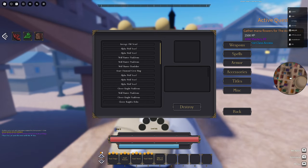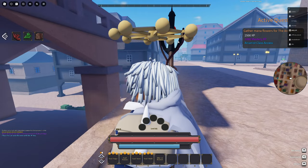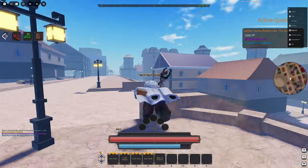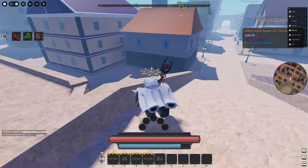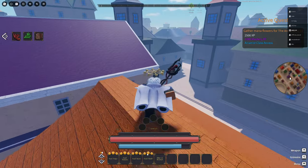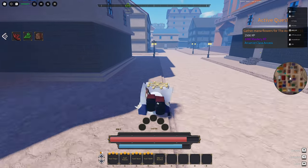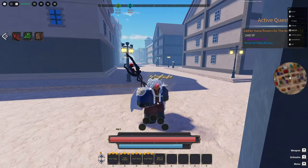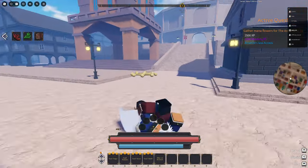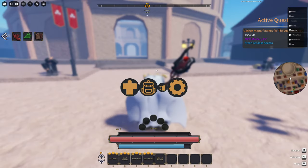Let me turn off my camera real quick. Alright, this is what we're running — a sand magic build, mostly tank. The reason we have Mahari is because Mahari gives you a 25% damage reduction and you adapt to damage, so the more you adapt the less damage you take. When you use the shield it literally cancels out all damage while that shield is on — you cannot get damaged no matter what the boss is or how much damage it does.